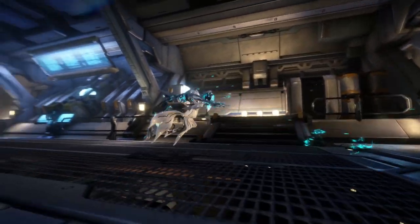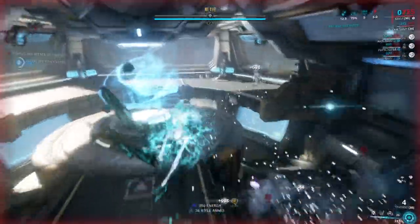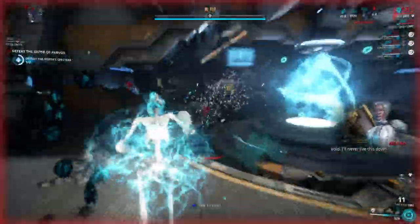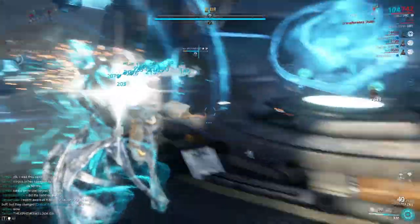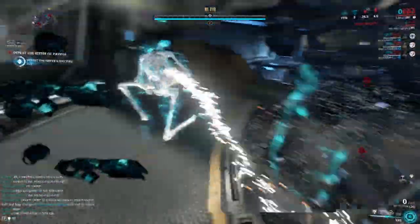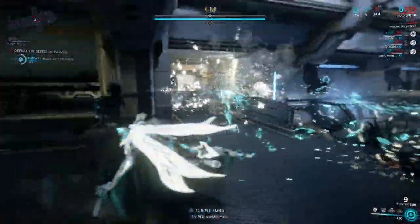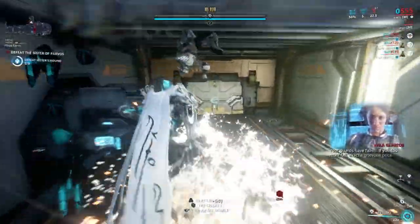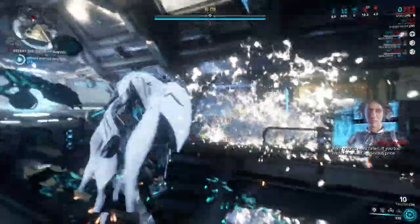Board her ship, where you'll be met by another Hound and her spectres, which can be quite tough to take down. Focus on clearing the spectres and the Hound, and once they're down, you can focus your firepower on the Sister herself.